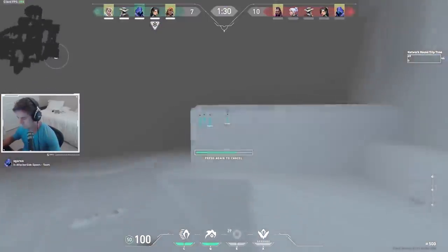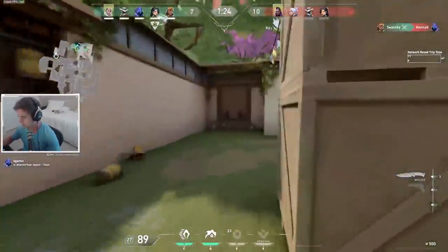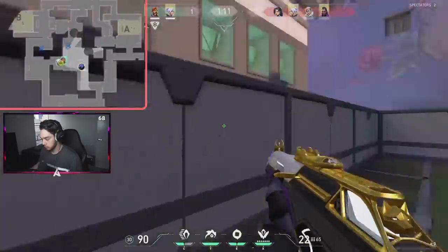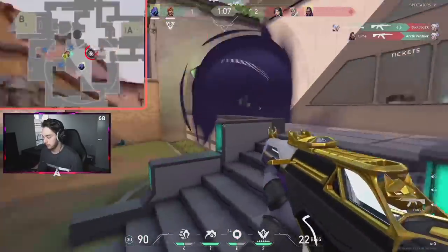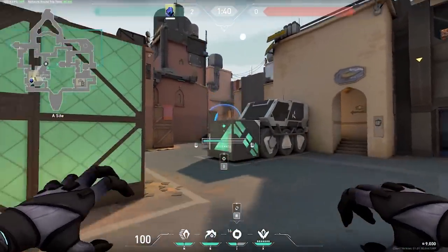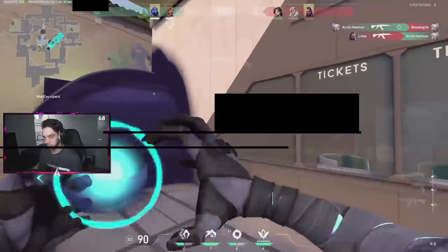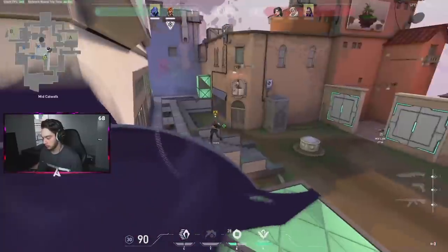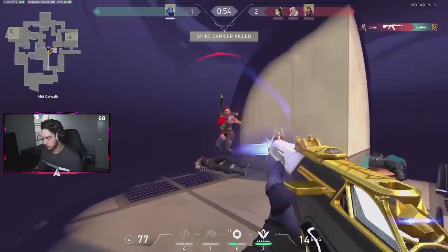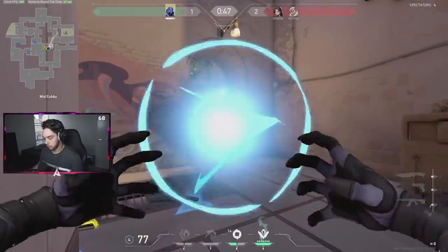Now that we have the basics of Dark Cover mastered, let's talk about some of the best ways to use it. First, look at your map — your smokes show up on the minimap while being used and after, so you can confirm your smoke landed exactly where you placed it. Another great way to get even more precise smokes is by using the alternate smoke mode with the default R key. This mode keeps you in your character's body and does not affect the opacity of walls, which is useful when trying to smoke something quickly. Keep in mind you can switch between modes at any time, even while placing a smoke.